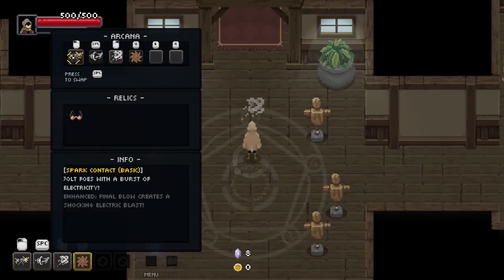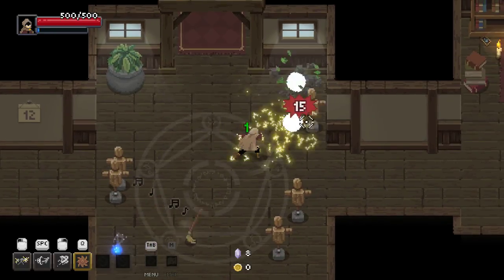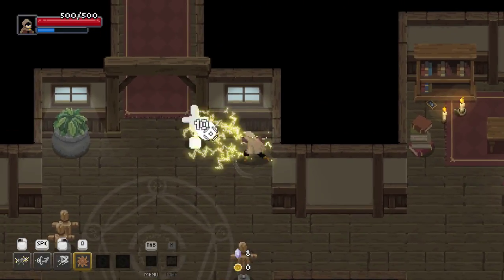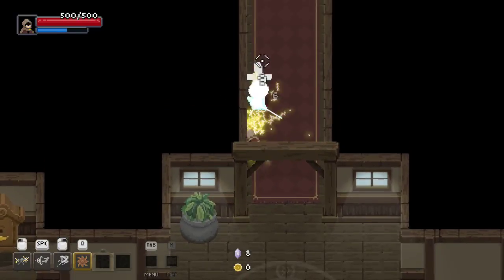The shock skill we're using is Spark Contact. It's a basic final blow — a shocking electric blast. It's super fast, super strong. You can just waylay people so fast.